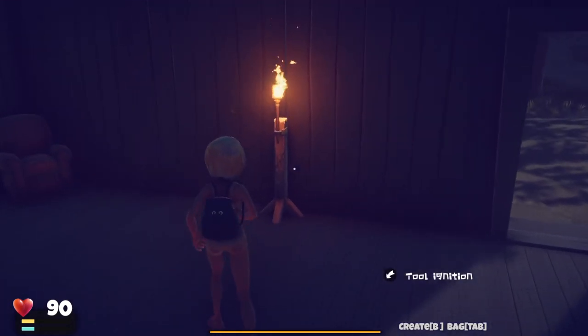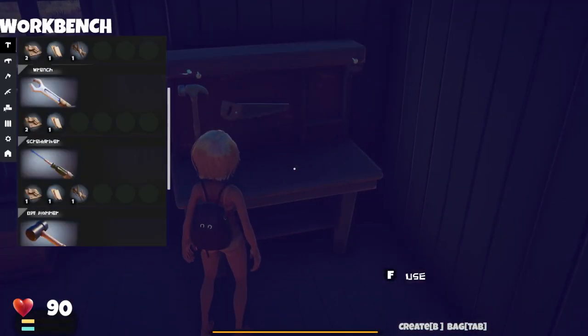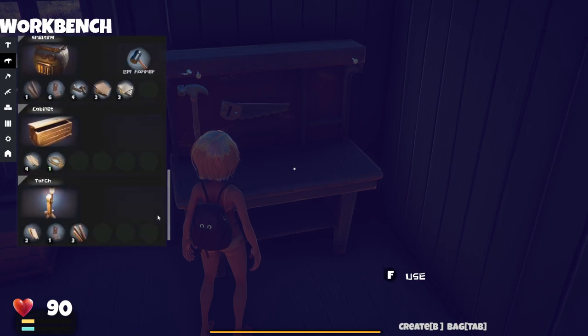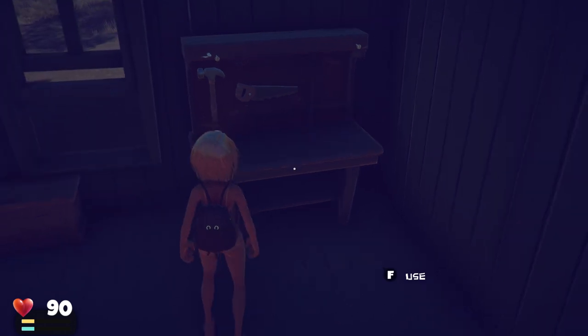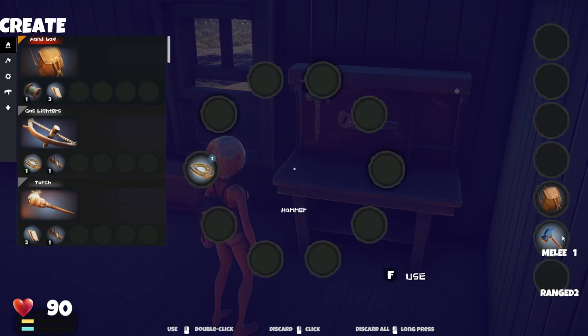We're getting our base worked out. When you make this torch stand — took me a minute to figure this out — this torch right here, you actually also have to make the gas lighter, which you use to light the campfire. Then you just put that in your number one melee slot, left click it, and it will ignite the torch for you.